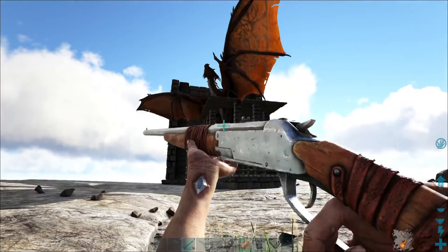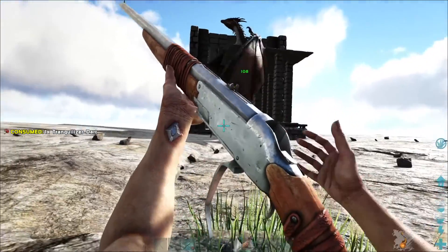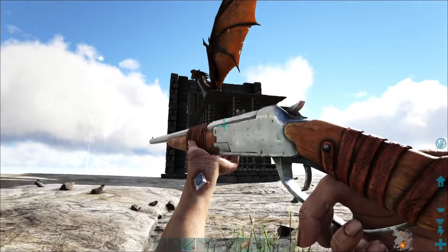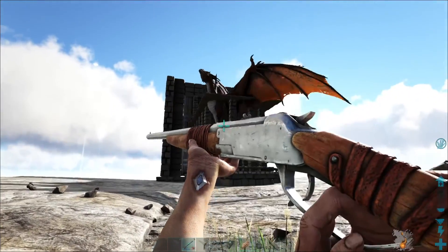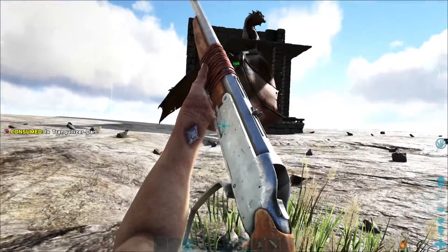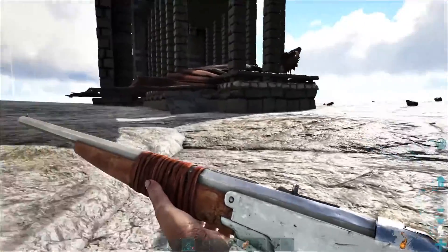We're going to knock this lady out — she's a level 150. I wish I could have found something a little bit lighter in level, but this was the closest one. You definitely want to avoid lightning wyverns while doing this because they just do so much damage so fast and have a little bit longer range than fire. Poison has long range but usually doesn't do quite as much damage. Okay, we got her knocked out — that wasn't too hard.